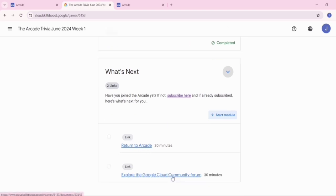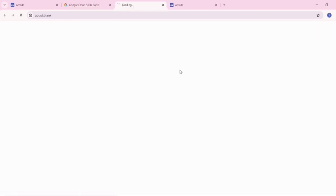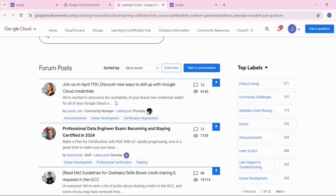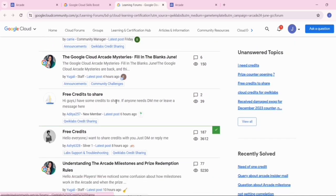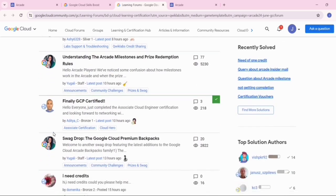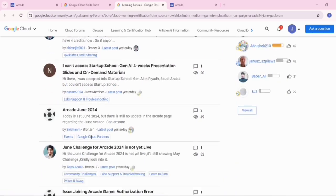Now click on 'Explore' to go to the Cloud Community Forum. Click on the Cloud Community Forum. This is the cloud community forum where you get important information. Kindly make your account in this community — you will get important information regarding free credits, understanding the arcade milestone, and prize redemption rules.